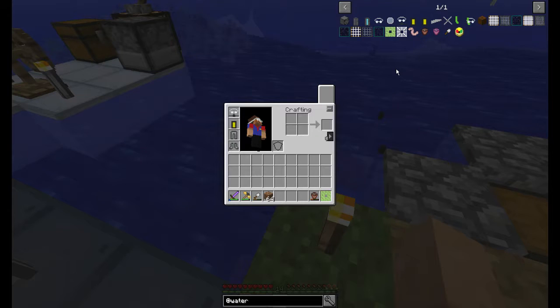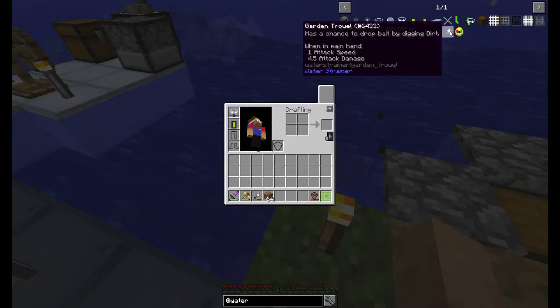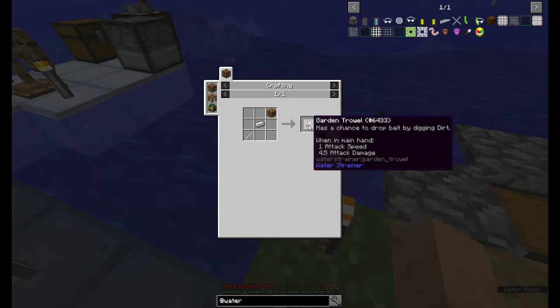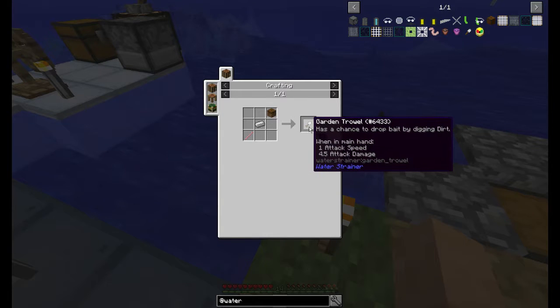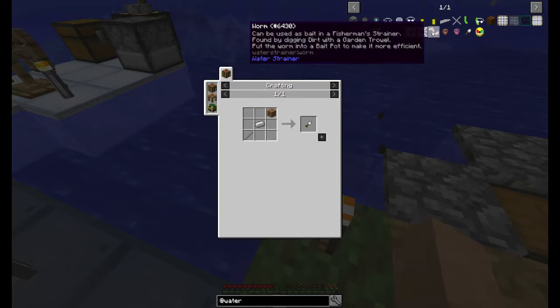The bait for this mod is worms. You get these worms by digging up dirt with a garden trowel, which is right here. There's the recipe for the garden trowel: dirt, coarse dirt, or podzol; an iron ingot and any kind of stick — makes your garden trowel. It does have limited uses; it breaks over time, but it's got a fair number of uses, about the same as an iron shovel.